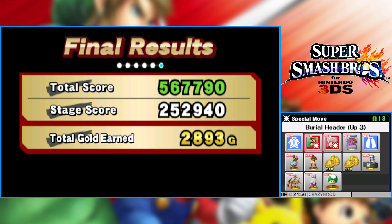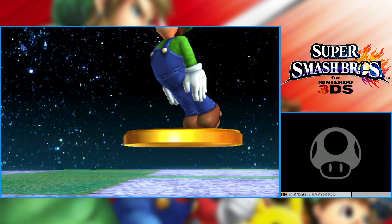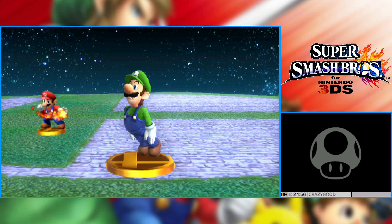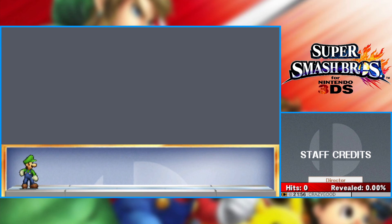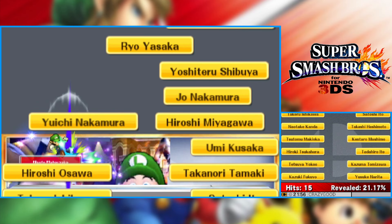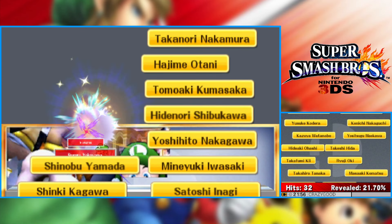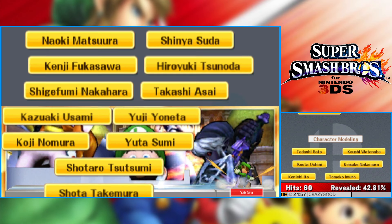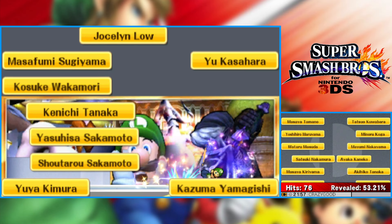But we got two new moves unlocked: Burial Header and Distant Afferatu for Robin. That was Classic Mode. Let's check out our trophy. There we go — what a nice trophy. I actually like the trophy a lot. The poses in Smash 4 are quite nice. They do sometimes get a little bland depending on the character, but overall they're really nice. I enjoy the Smash 4 character art designs. There's a lot of things I like about this game — it's so good.